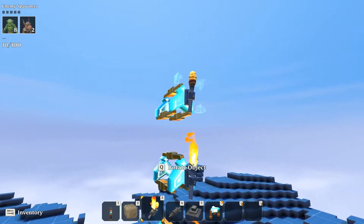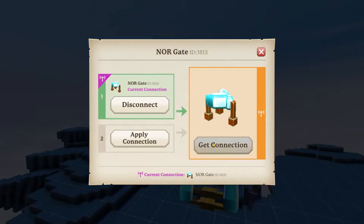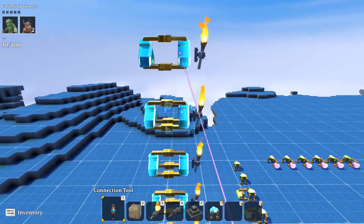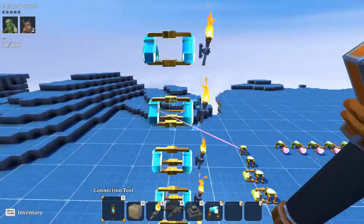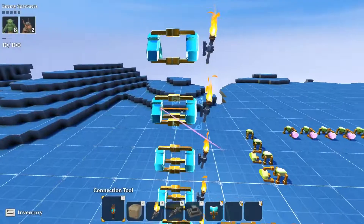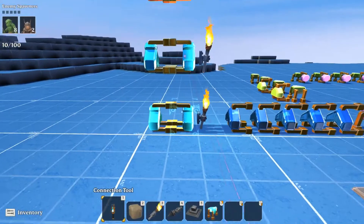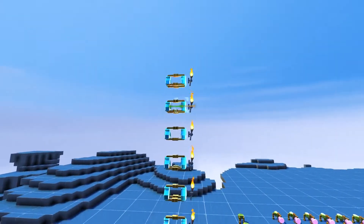We're going to put torches on the sides of these so we can tell more easily if they are on or off. We're going to feed the right one into the left one, then take the left one and feed it into the right one — they're connected to each other — and then connect the right one to the torch. SR latches are basically timers but they turn on immediately with no wait before the timer starts or resets, so it's a really cool easy way to store inputs without the annoying delay from timers.